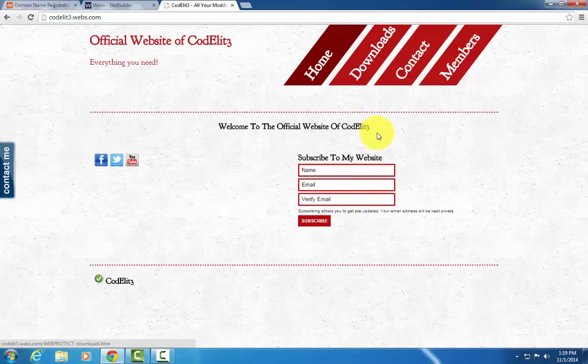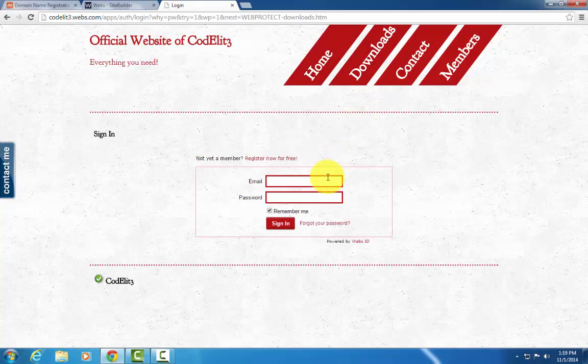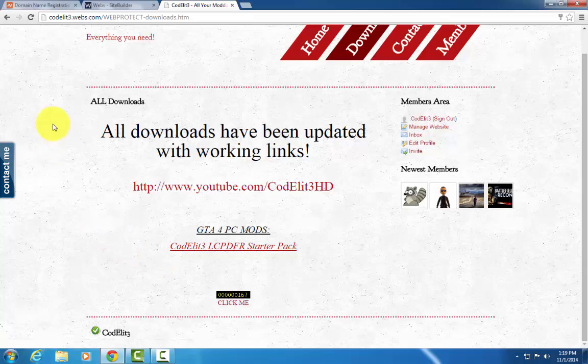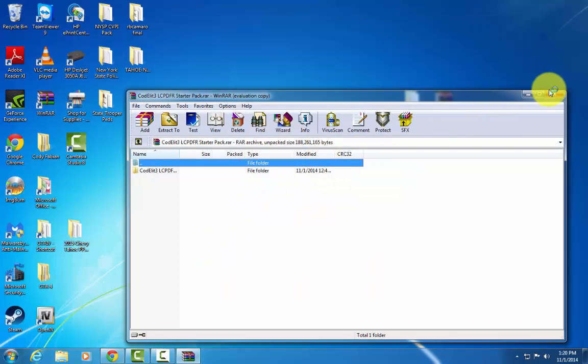You can subscribe to the website for updates. You're going to want to hit the downloads tab — it will require you to sign in. If you don't have an account, just hit register now for free and create an account. So what you're going to do is hit the Caudelite LC-PDFR Starter Pack and download that. I'm not going to show you how to download it because it's self-explanatory. Once you download it you'll get a WinRAR — just extract it to your desktop.